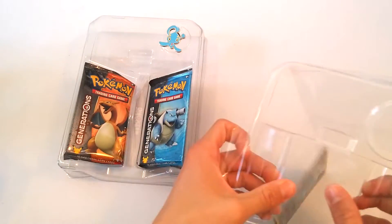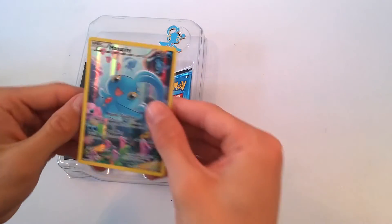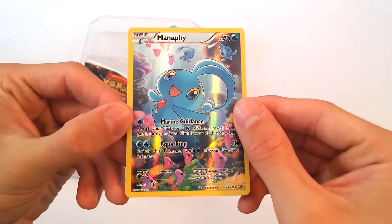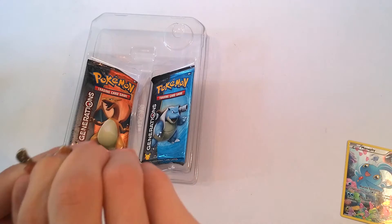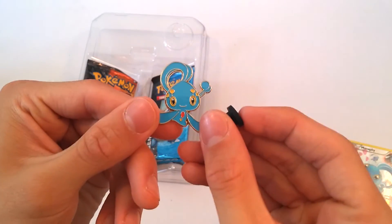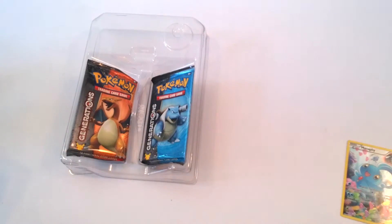We got a card here, and we got our card. Got a little code card but I'm going to keep that. Here's that Manaphy card up close — look at that shine, that shine is pretty nice. And then what comes in the box, we get a little Manaphy pin, which is pretty nice. Not bad at all, nice looking little pin. And now we got two booster packs of the Generations.